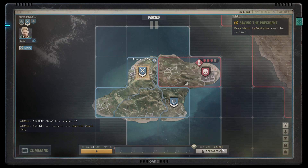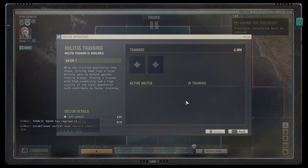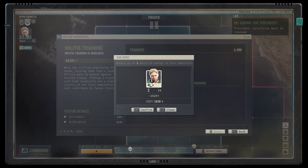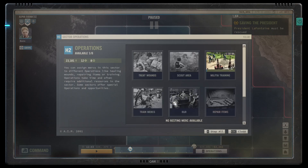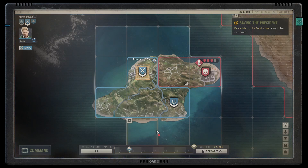Similarly, if I wanted to do an operation and train some militia, in the default settings as soon as I closed this window it would unpause time and go. But now that I've set it to pause even at the start of operations, it won't unpause time automatically. I can unpause time manually and then that operation will start.